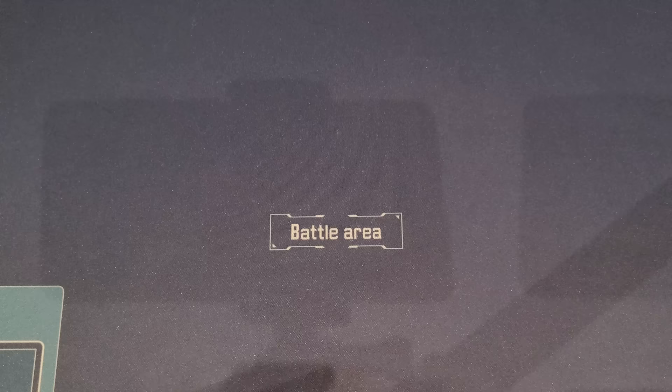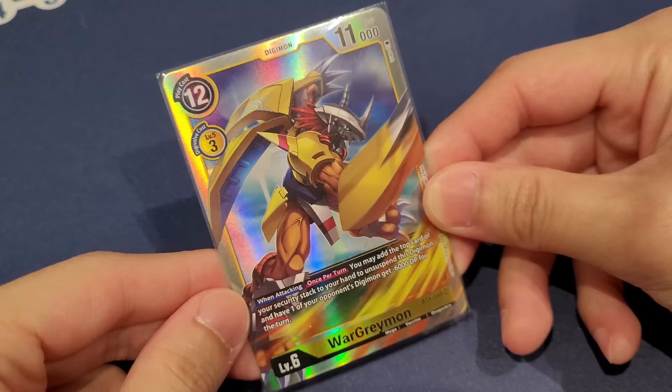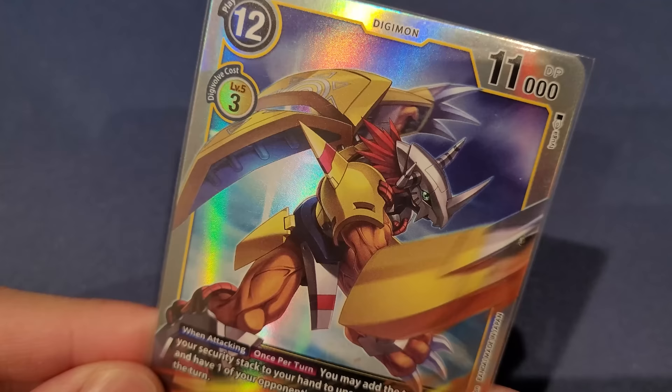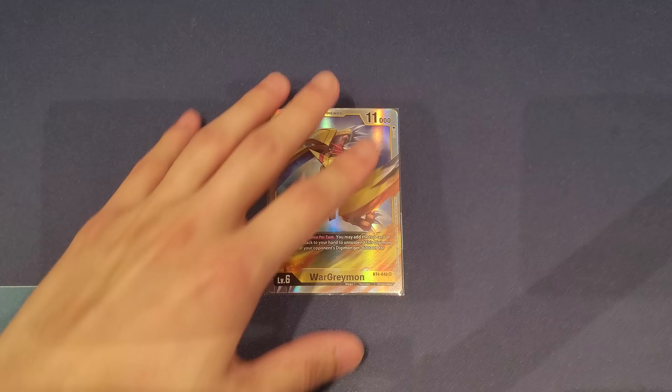One spicy tech is the yellow WarGreymon. You don't have to play it — you can just increase ShineGreymon counts by one instead. When attacking, once per turn, it lets you add the top card of your security stack to your hand, unsuspend it, minus 6000 DP to something, and only costs three to digivolve — very efficient. You can do really cool crazy combos to swing multiple checks, or swing over big stuff very easily.